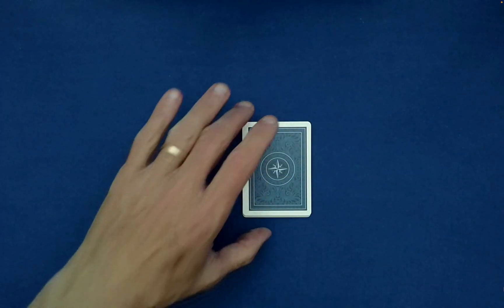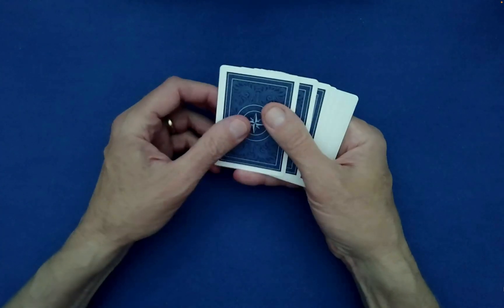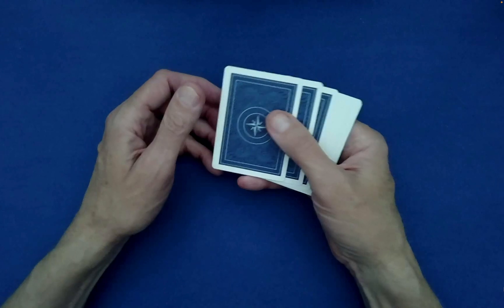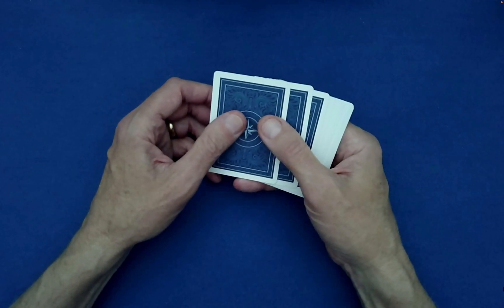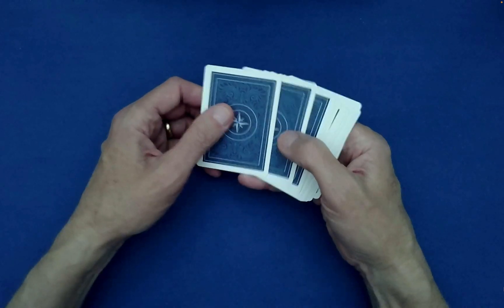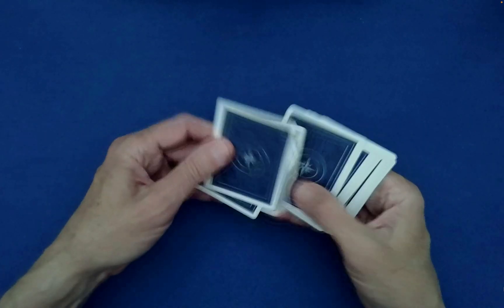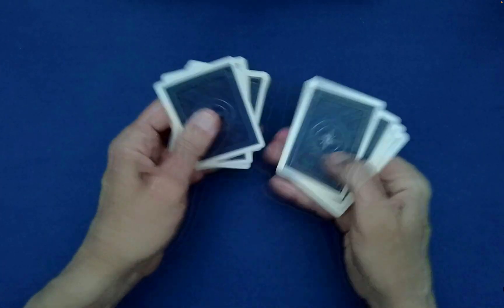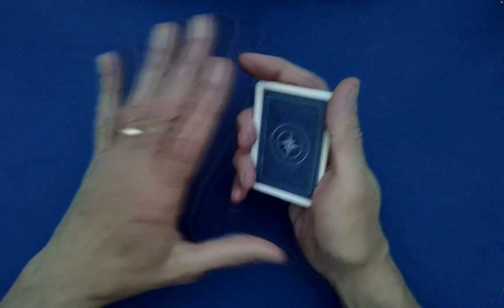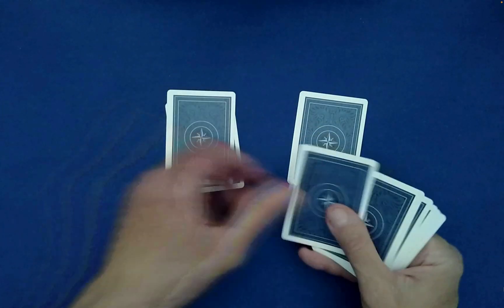From here you're going to perform what's called a mangle over-under or under-over, and you can even give the spectator that choice. If they want an over-under, this is how it works: you go over, under, over, under, over, under, over, under, over.